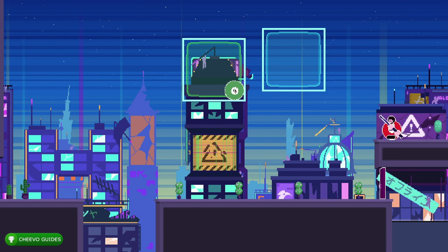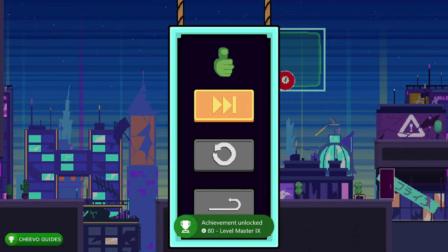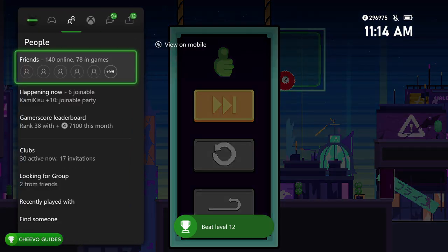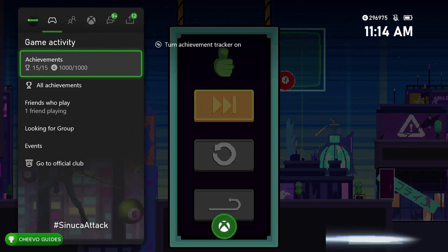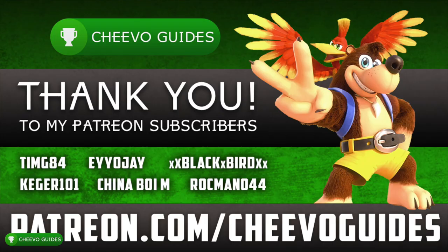We're only going to have one more achievement related to level progression and that's for completing level twelve. Hit that one up to the right and this one up to the left. You should unlock your last achievement or trophy worth 80 gamer score, giving us the full 1000 gamer score. Let's double check — 1000 out of 1000, and it only took about five and a half minutes.